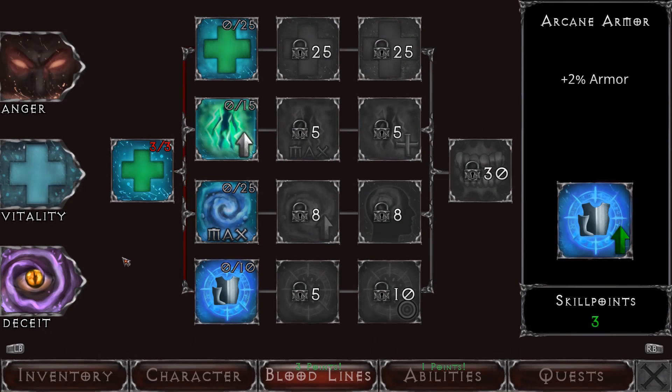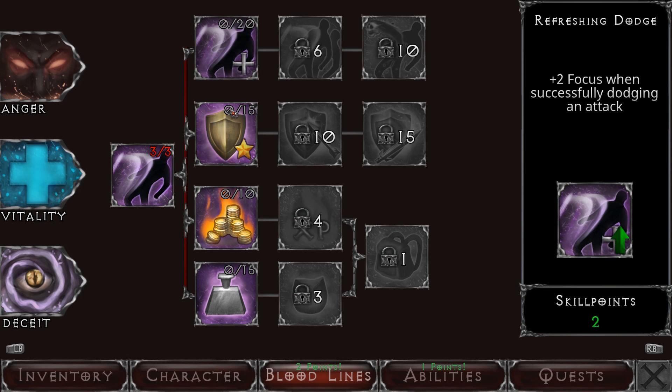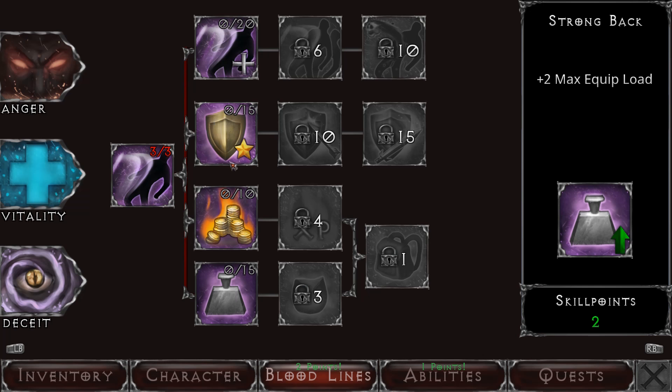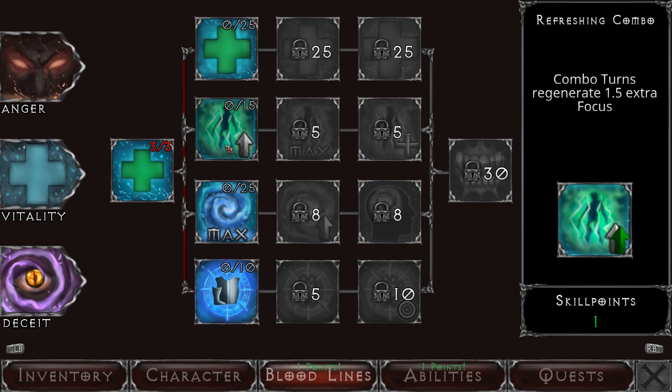Completing quests and defeating your foes awards you with experience, gold, and loot, which in turn allows you to invest points into a myriad of talents and abilities. This game offers a nice variety of talents that allow you to tailor your experience around your own preferred play style, from magical attacks to vampiric powers to weapon proficiency choices.